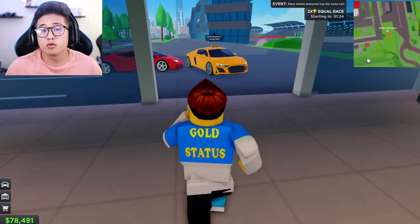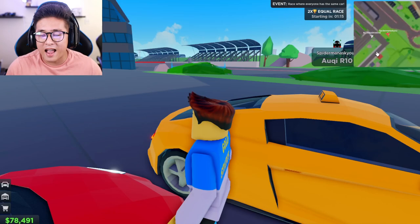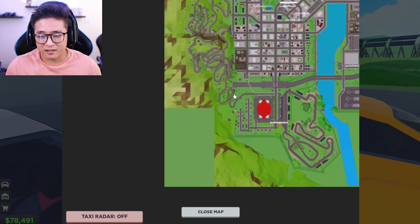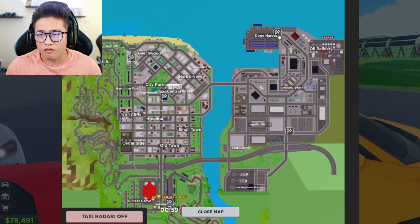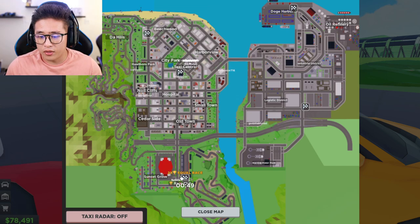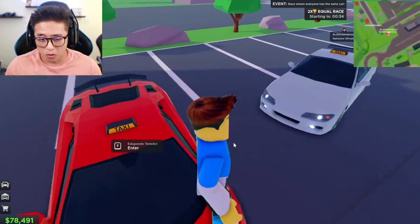The way you get those race points is super easy. They added a circuit race right beside the Race Club — that's absolutely very cool. On the mini map you can see there are about four or five races in town: one at Dodge Harbor, one at the Logistic District, one by the Race Club, one by Taxi Central, and one by the Beachwood area.